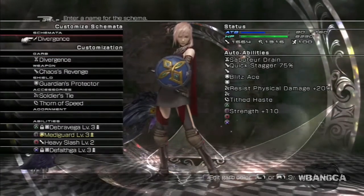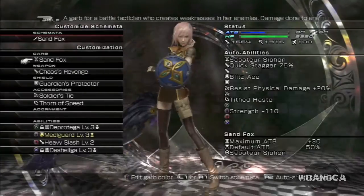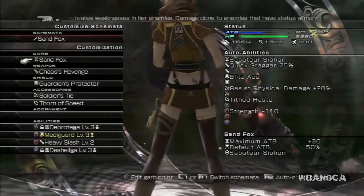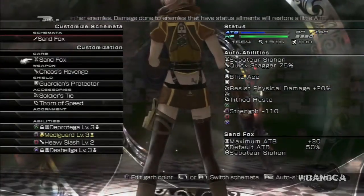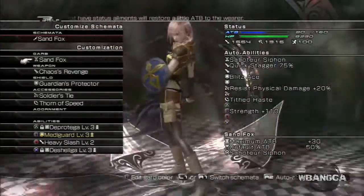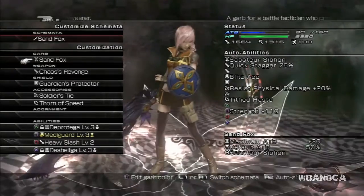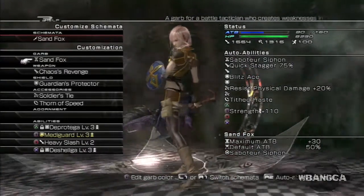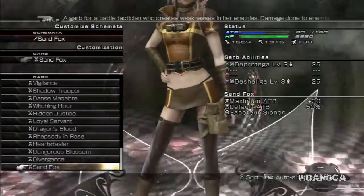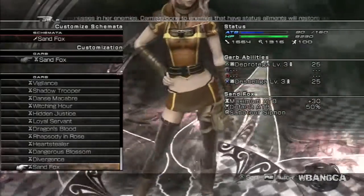We're not gonna go into battle because most of our enemies are kind of big, bad, scary monsters, but there it is. Let's just look at it again — she wears kind of a tie thing, and you can see the tattoo on her back.